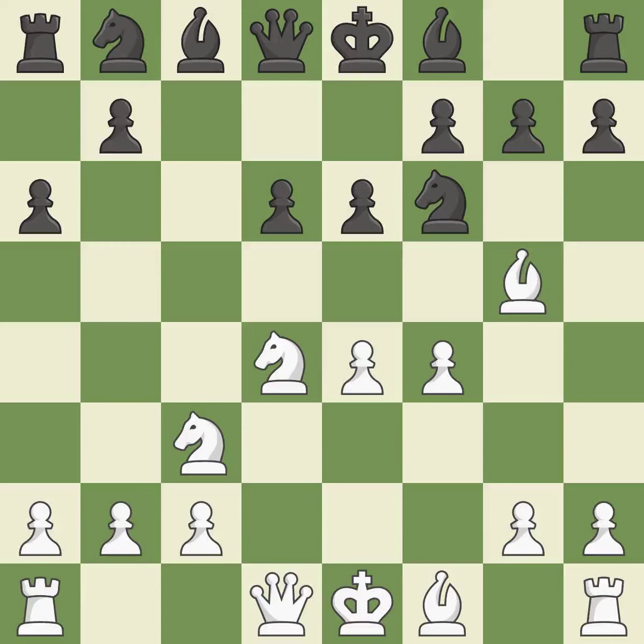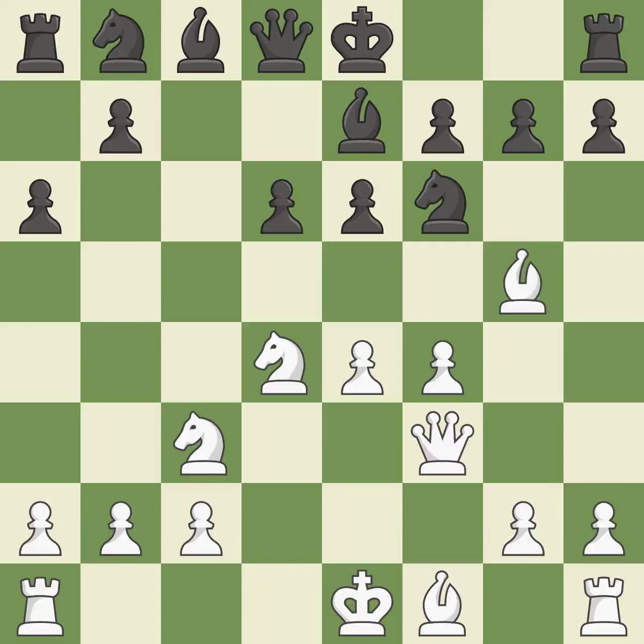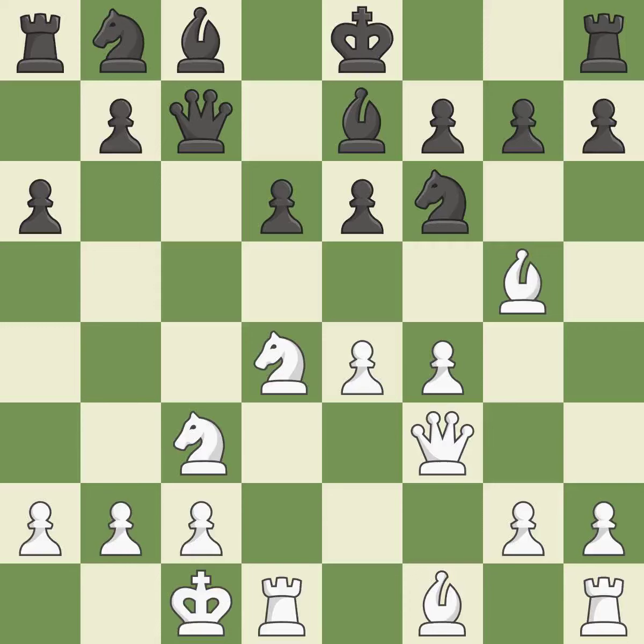f4 prepares to develop the queen to f3 behind the f-pawn. Be7 develops the bishop, unpins the knight on f6, and prepares castling. Qf3 develops the queen, supports the e4 and f4 pawns, and prepares queenside castling. Qc7 develops the queen and controls the half-open c-file. Queenside castling gets the king out of the center, activates the rook, and seeks to start an attack on the kingside.